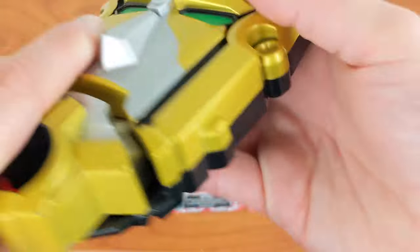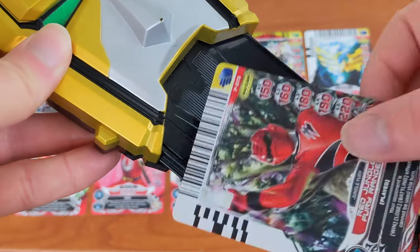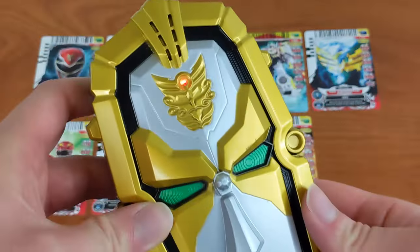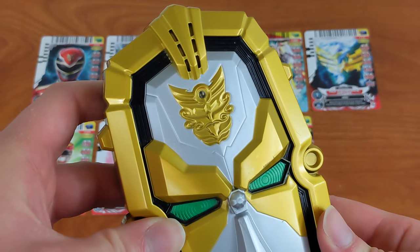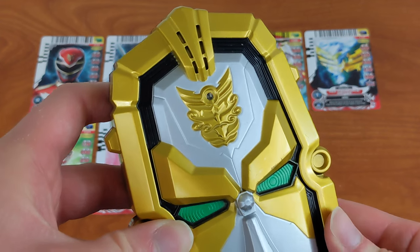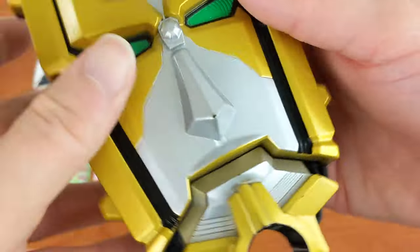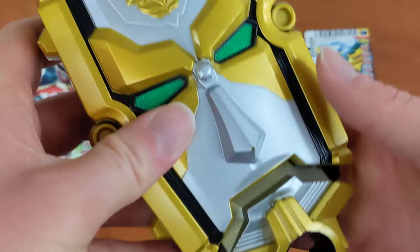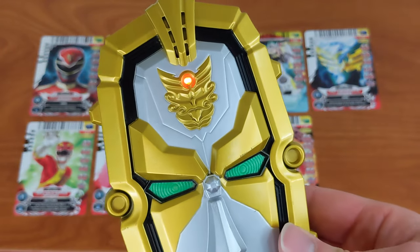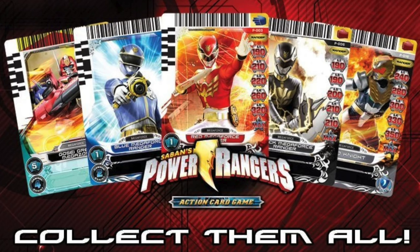The Gosei Morpher toy featured three modes that could be switched between with the control on the back. First was Demo Mode, which was the default when the Morpher was sitting on shelves, where every card used would activate the sound 'Go Go Megaforce.' Then of course was the main On Mode, in which the full card reader was active for the nearly 180 sounds present inside. To unlock these, that's where the action card game came in.